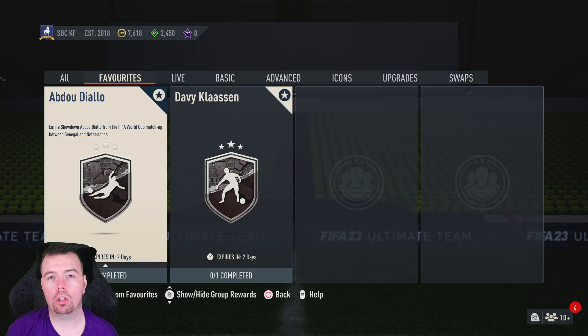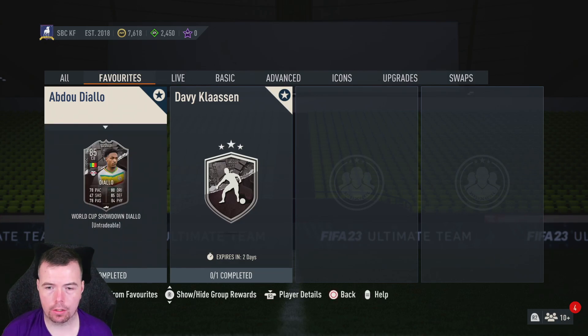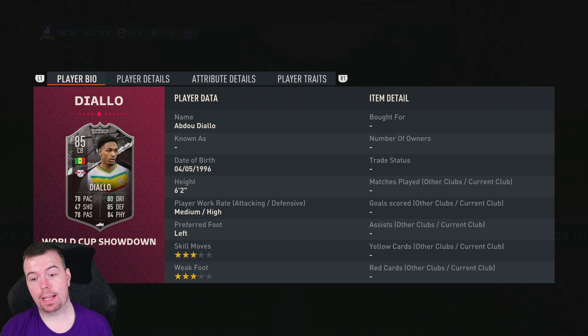Yo guys, what's going on — King Flipper here, and welcome to the first World Cup Showdown in FIFA 23. This is Abdu Diallo; the matchup is between Senegal and Netherlands. Diallo is 85 rated with 78 pace, 48 shooting, 78 passing, 80 dribbling, 85 defending, 84 physicality, medium/high work rates, left foot, and 3-star weak foot/skill moves.